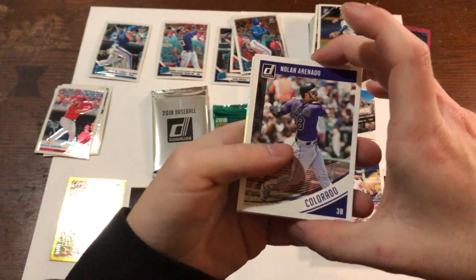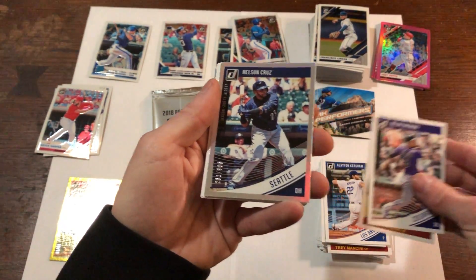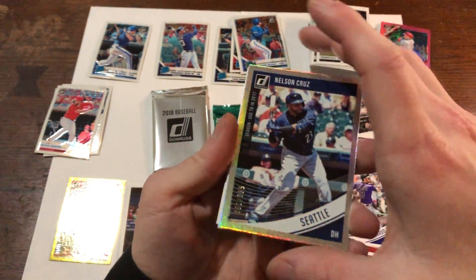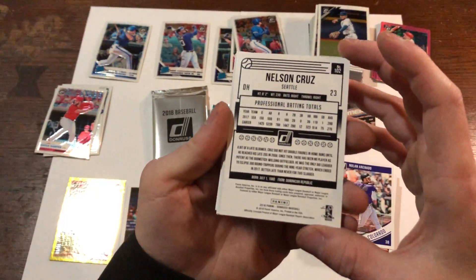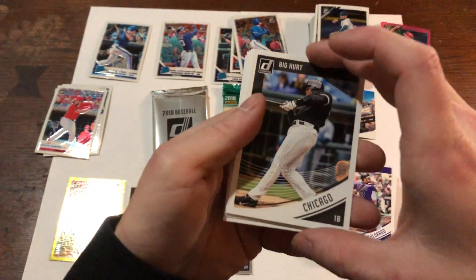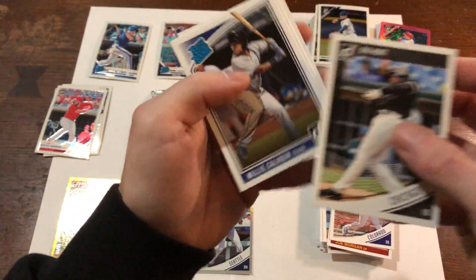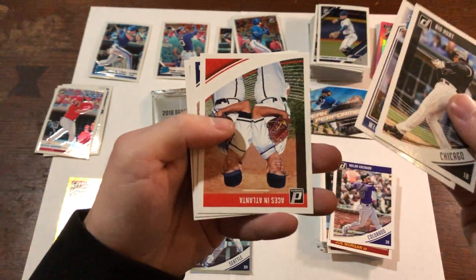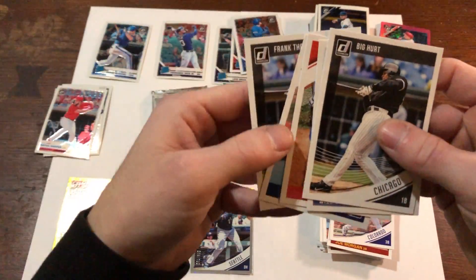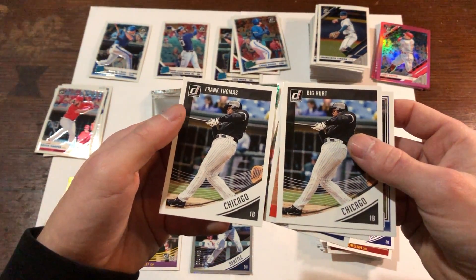Oh, we got something in here — Nolan Arenado, Joe Morgan. Nelson Cruz, numbered 251 out of 305. I don't know if this is a rainbow foil or whatever, not too familiar with the set, but very nice nonetheless. We got Big Hurt right there — that's a nice card. Rated rookie Willie Calhoun, Aces in Atlanta, and Frank Thomas. I guess the Big Hurt might be a short print or variation of some sort.